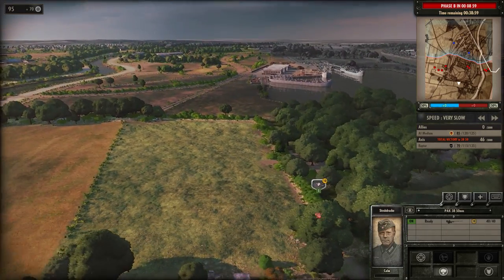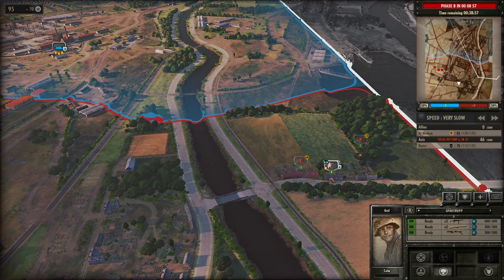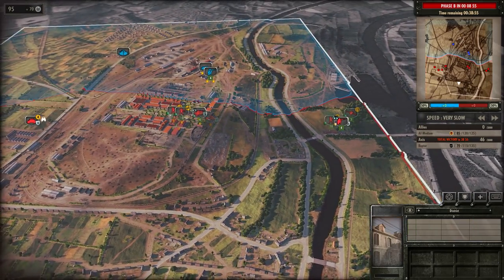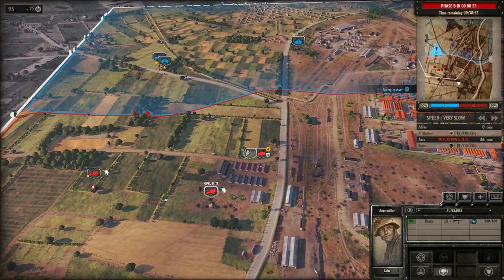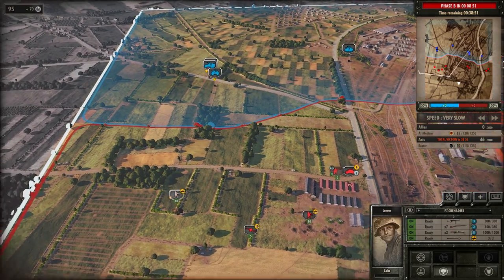We've got ourselves that wonderful 50mm AT gun with a five-man crew setting up in the woods, and they're going to take out this tank as soon as it's within range. The infantry is now taking up good positions and hopping into buildings to provide overwatch. Let's get everything into defensive positions — the enemy's coming. We're fighting against the Scots here today.